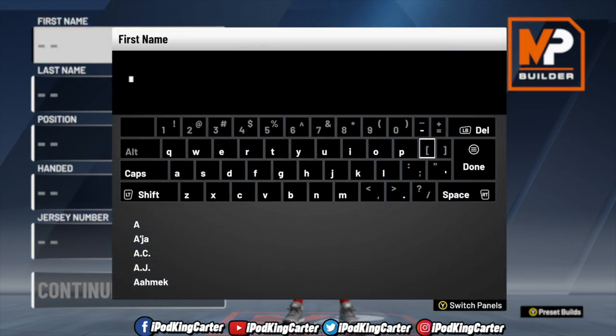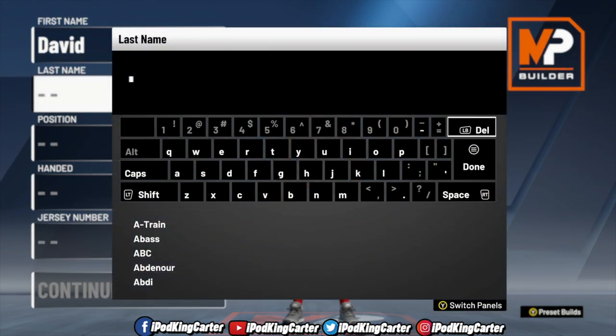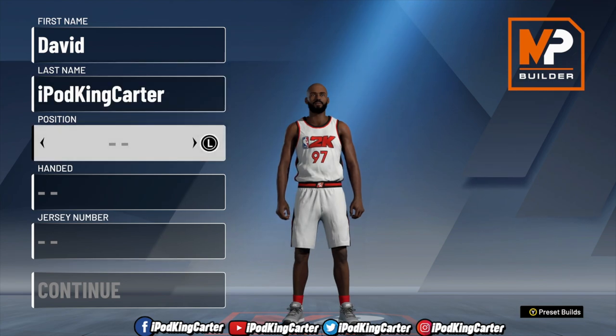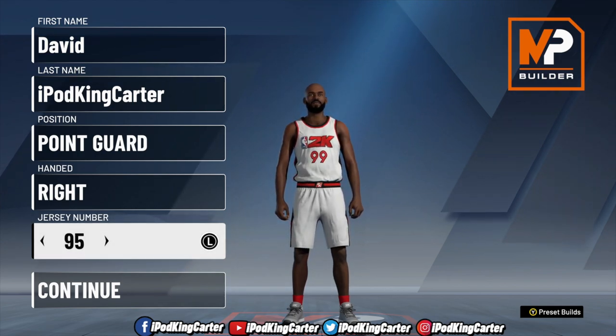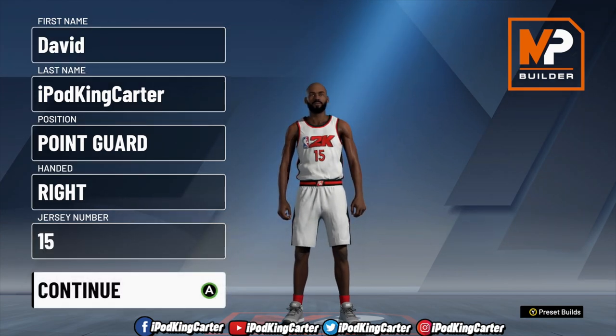That was step one. Step two is choosing your vitals: name, last name, position, handedness, jersey number, everything. If you choose a position and want to change it later, you have to come all the way back to this screen — step by step. So if you wanted a 6'5 point guard and then switch to shooting guard, you'd have to redo everything. Know what you want before you start.